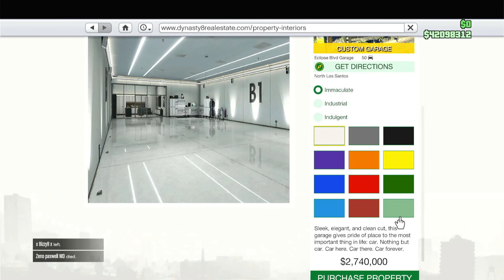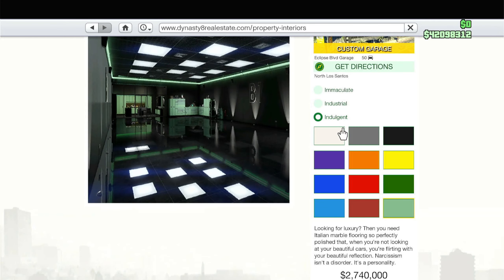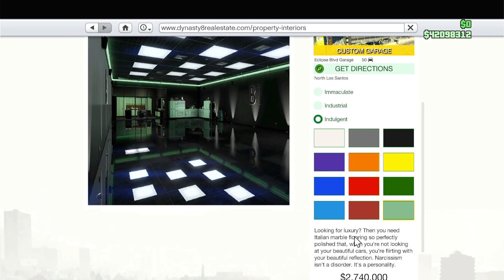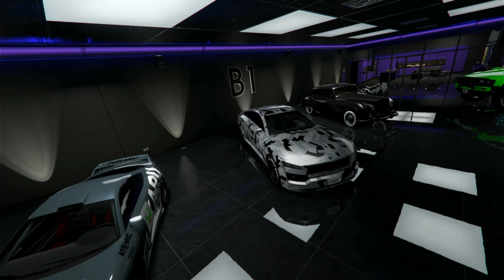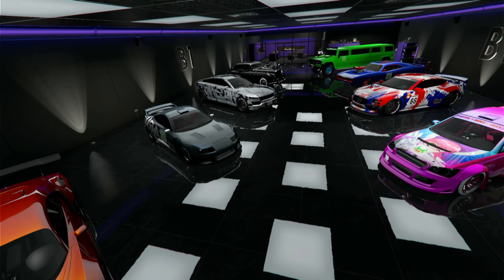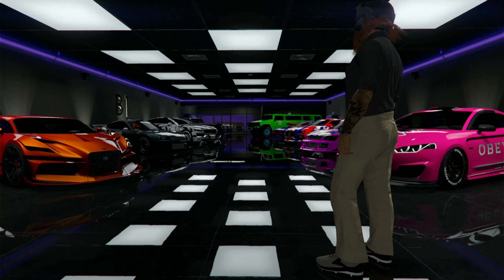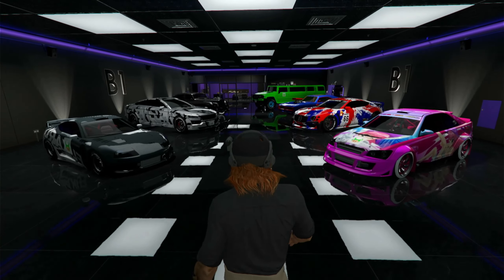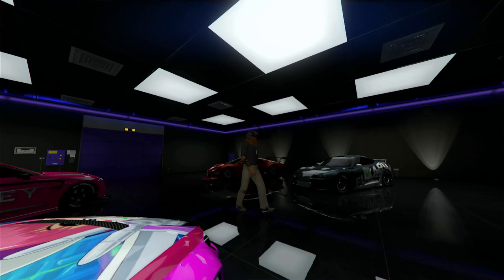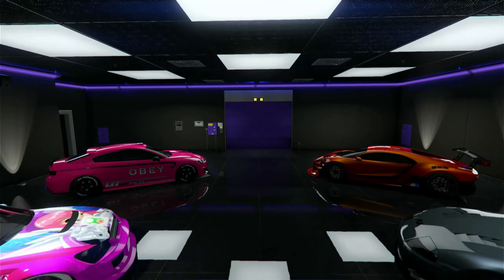You do have three different style options: Immaculate, Industrial, and Indulgent, plus different color options for all three — and you don't have to pay extra for them, which is nice. They did change the back area: instead of a mechanic shop, they turned it into a hangout area which no one will use. They could have copied and pasted the mechanic from Los Santos Customs or the CEO Garage and put it in there, but instead they just made it a hangout area with a TV that no one will ever use.